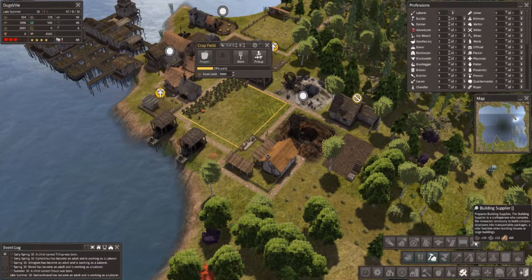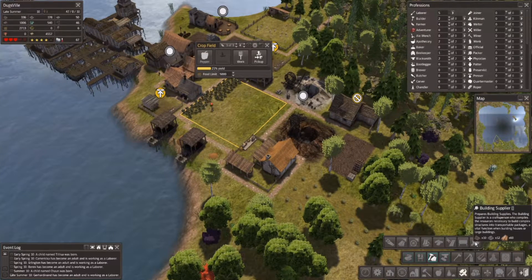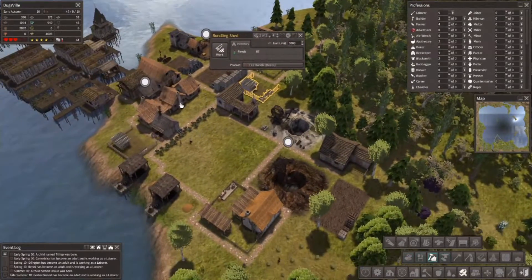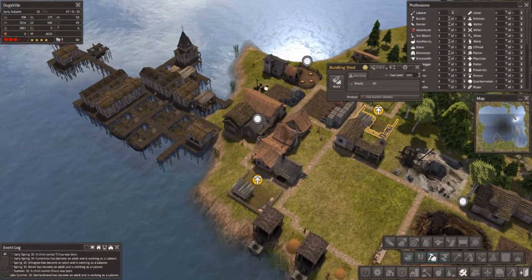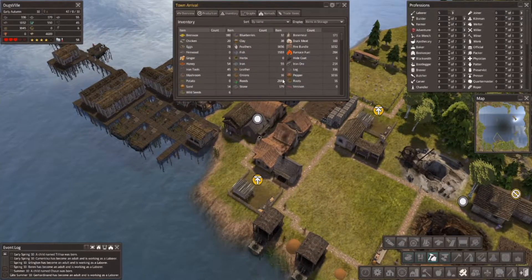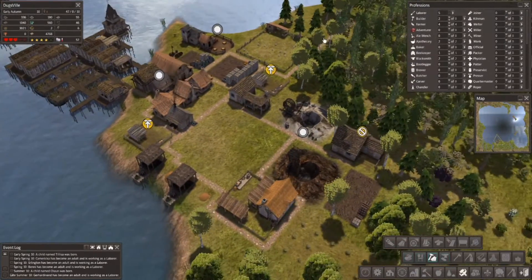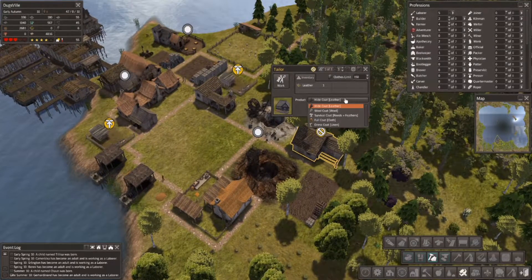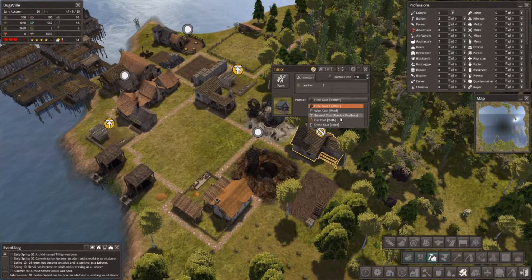I do need lumber right away — lumber is a bit of an issue, we need to get that up and going again. Look at how many reeds we're just cranking through — we have two thousand. Why don't we do survival coats too?